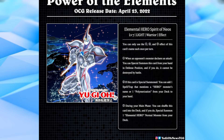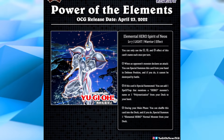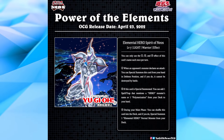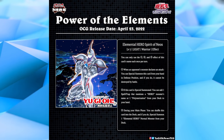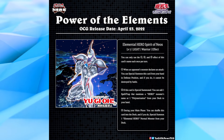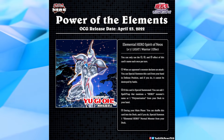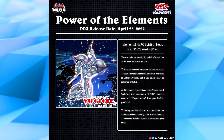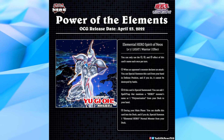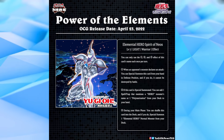With the second effect, you can search a Polymerization or a card that specifically lists a hero monster's name — not just one that mentions the hero archetype broadly. For example, this card could not add E-Emergency Call to your hand. I think this card is fine overall, but I wish it had a better special summon condition. The battle phase effect is a bit clunky, and it would have been nicer if it could special summon itself reliably on turn one.